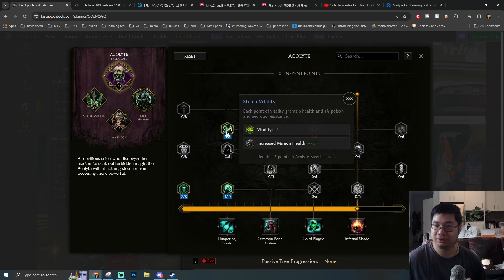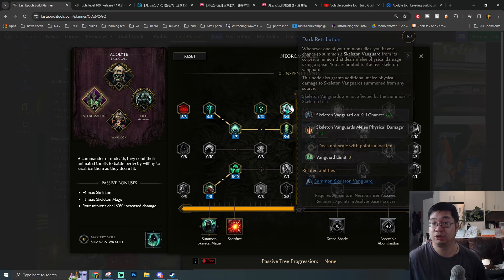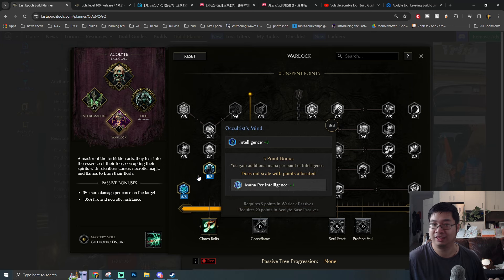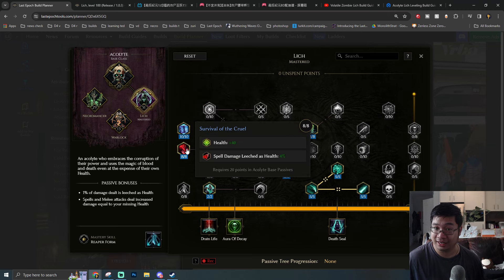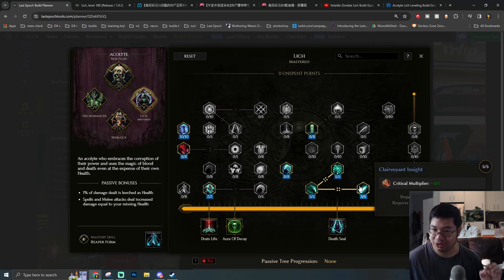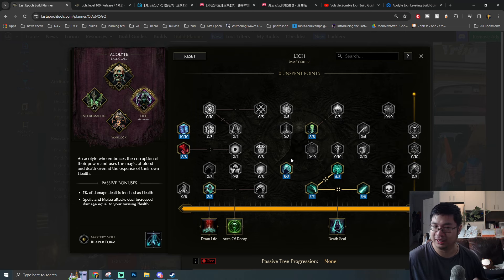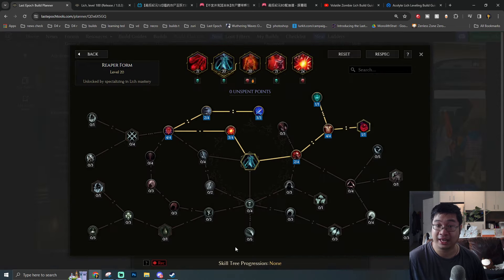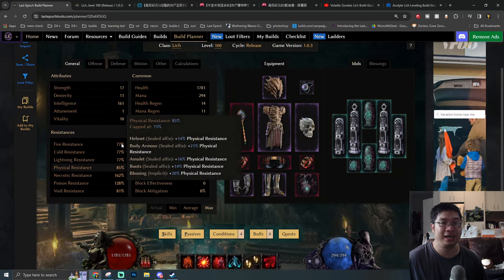For passives, we're going with more intelligence, vitality, and warding gain. In the Necromancer tree we gain additional warding gain and a chance to summon more skeleton vanguards. In the Warlock tree we gain more intelligence and mana regeneration. On the Lich side, we gain tons of intelligence, increased health, increased damage with physical penetration, additional critical strike multipliers, critical chances, and more casting speed.